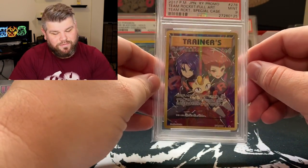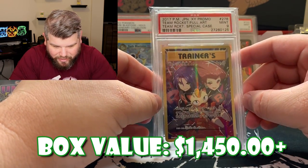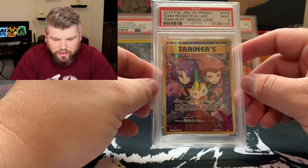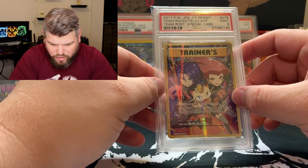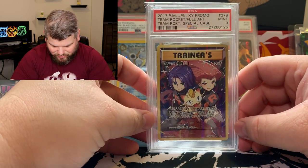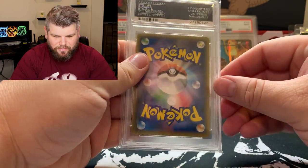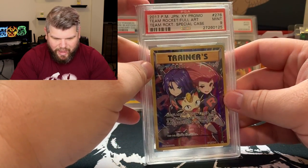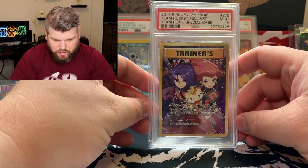This right here is my favorite card of my collection — a 2017 Japanese X and Y promo Team Rocket full art special case Team Rocket card. Holy smokes, my heart is skipping right now. Mint 9 right there, ladies and gentlemen. He actually had this in the video of his PSA returns, and I hit him up right then and there as I was watching the video — I said I got to get this.